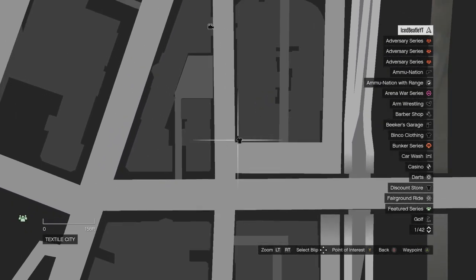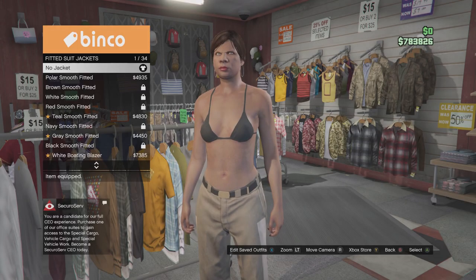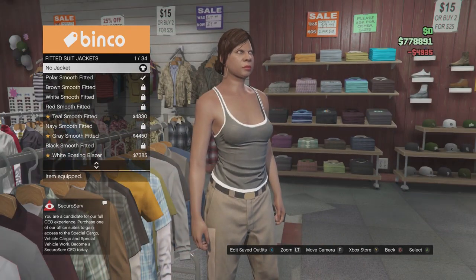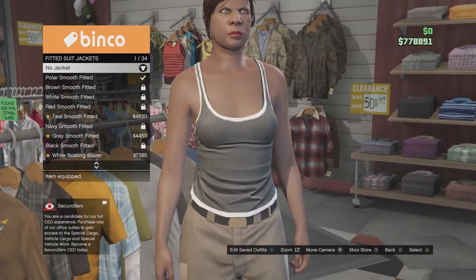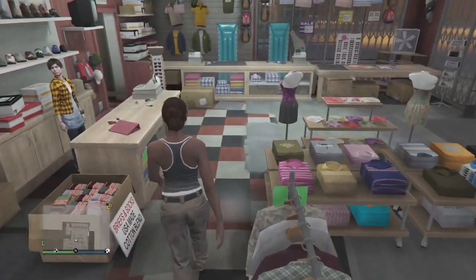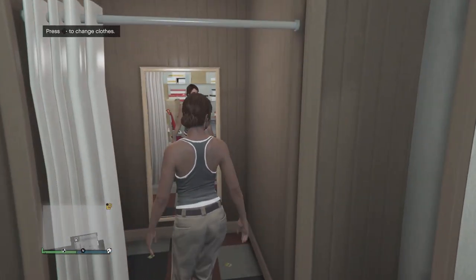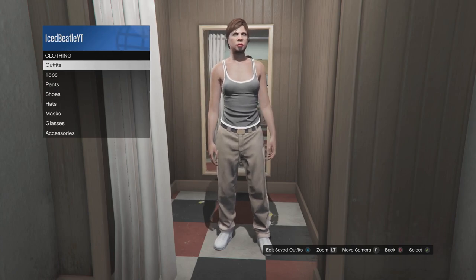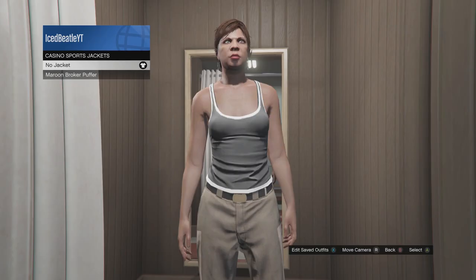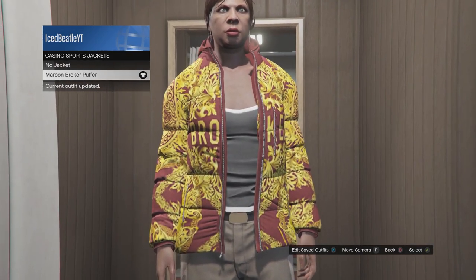Head over to the clothing shop. As you can see, that's how you get the default t-shirt — make sure you are wearing this t-shirt. After you have the default t-shirt, go back and go to outfits, then go to tops and select the casino sport jacket and put that on. Now you have the default t-shirt and the casino sport top.